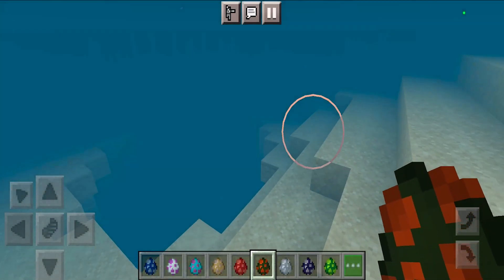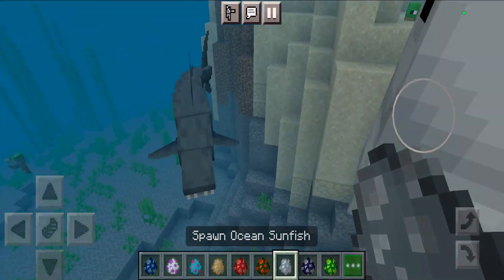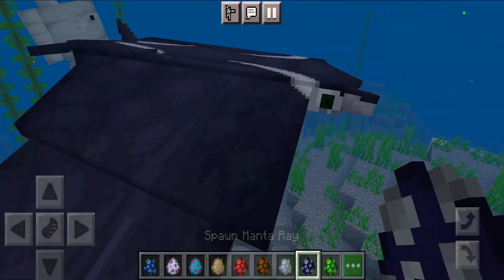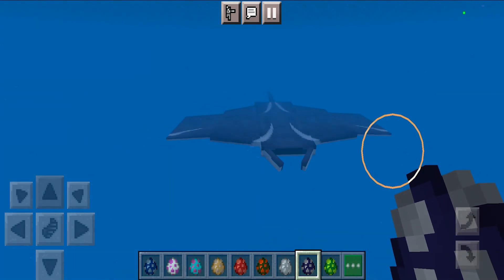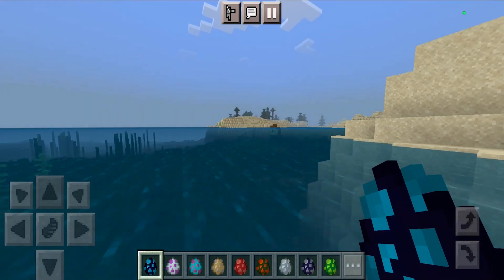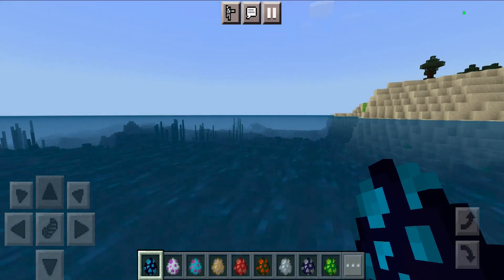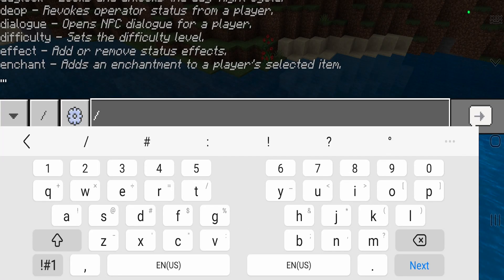We also have more deadly fish like the piranhas — these guys are menaces. Next up we have the sunfish which looks so sick and very unique. And then we have the manta ray — the manta rays are absolutely huge but they honestly look flat-out majestic. I recommend using this add-on for your coral reef because it's going to completely enhance it and make it look majestic.